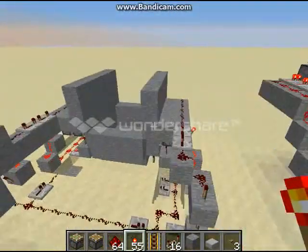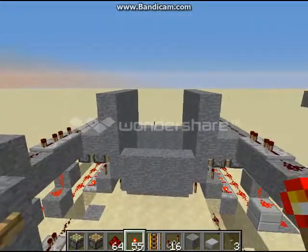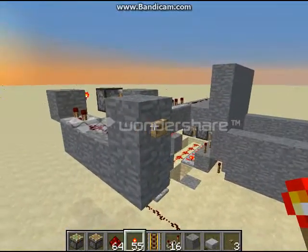what I have is this magic drawbridge that allows you to get across a four-wide gap instead of a two-wide, and it's a double extension horizontal.